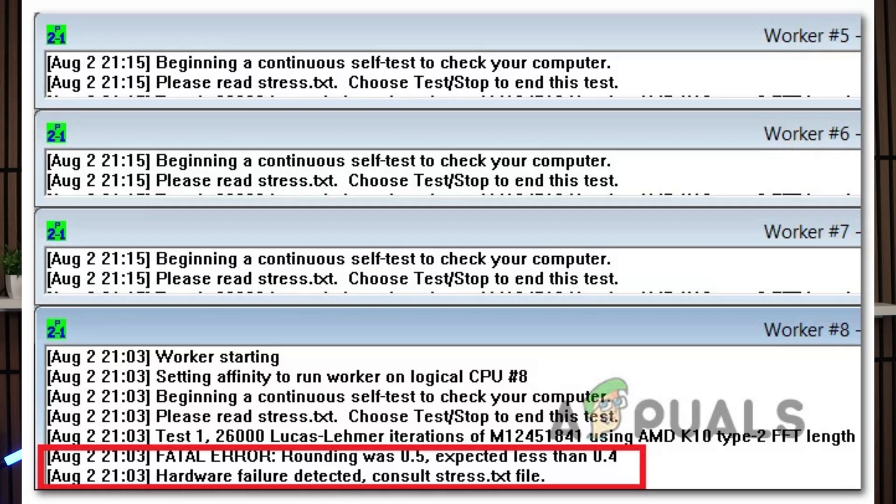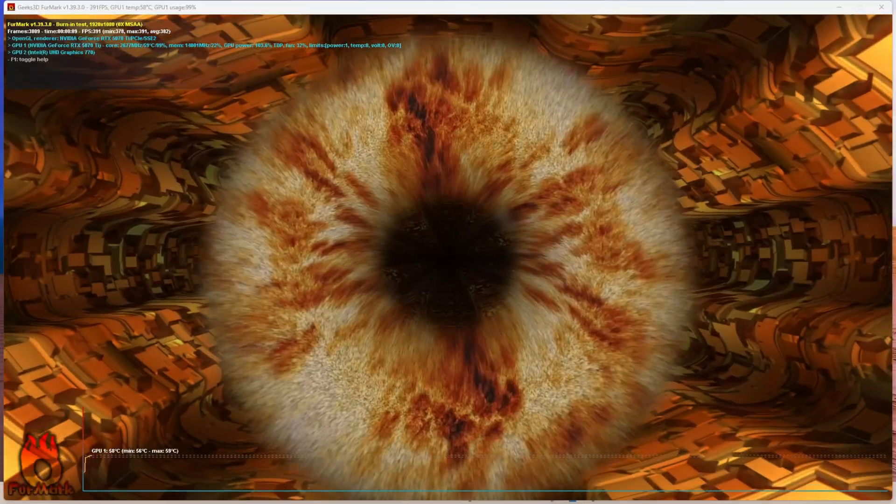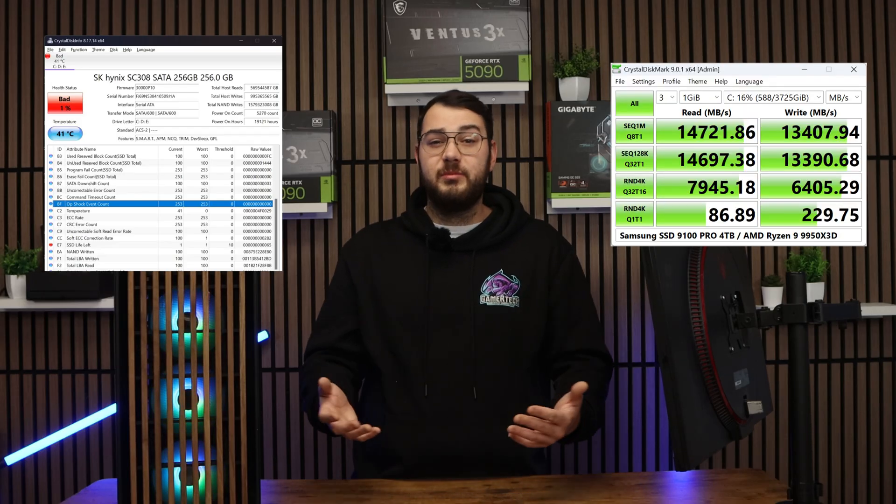Let's dive into section eight: test your hardware thoroughly. Sometimes game crashes aren't caused by the game — they're caused by your PC. For CPU and RAM stability, I like to run Prime95 and use the blend test. If it errors out within the first 10 to 20 minutes, you have either unstable RAM or an unstable CPU. If it passes for an hour, your CPU and memory are typically solid. For GPU testing, I use Heaven Benchmark or Furmark — even just a minute or two will tell you if your GPU has any instability issues.